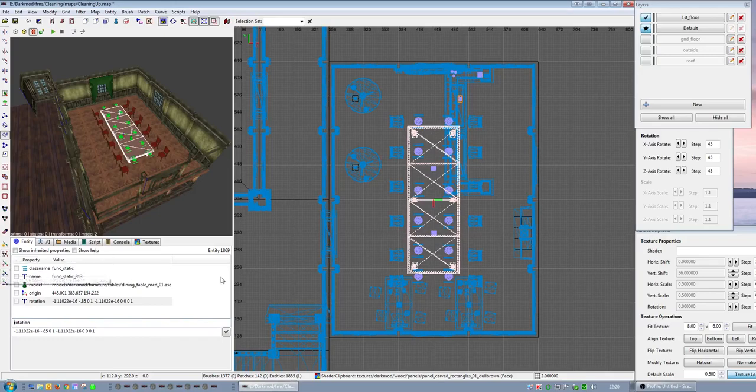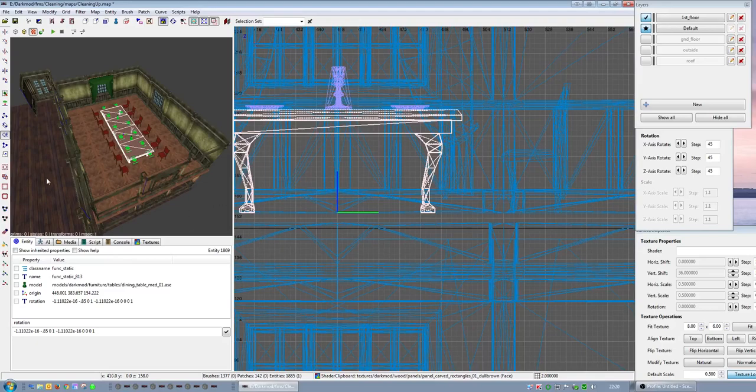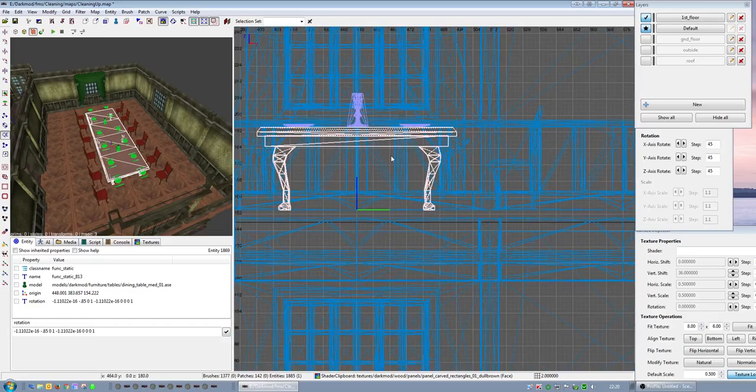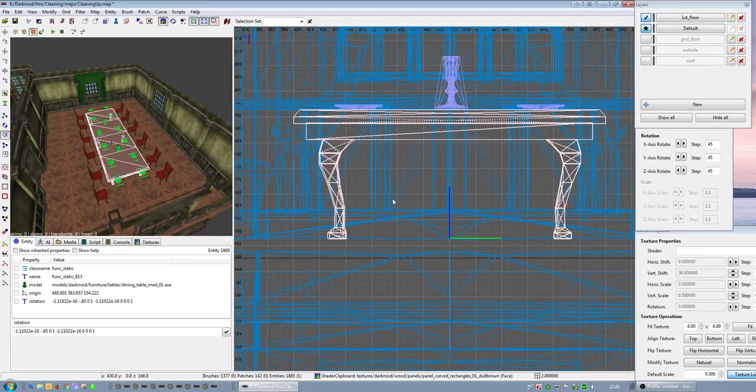Now the problem when you resize models is their clipping goes all to shit. So what you have to do is make them no solid. And even sometimes the shadow goes to shit. But I won't know about that until we go into game. You have to make them non-clip and then place a no-draw solid brush around the areas that you want to now become blocked.